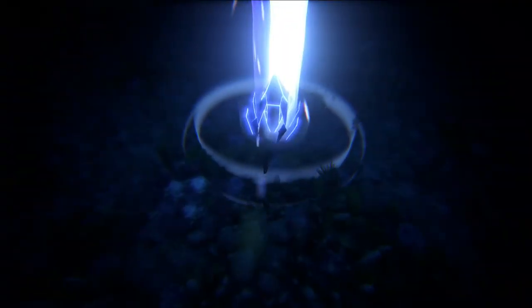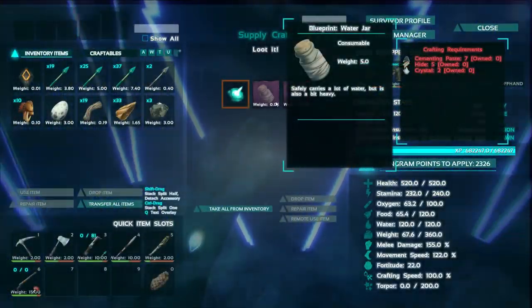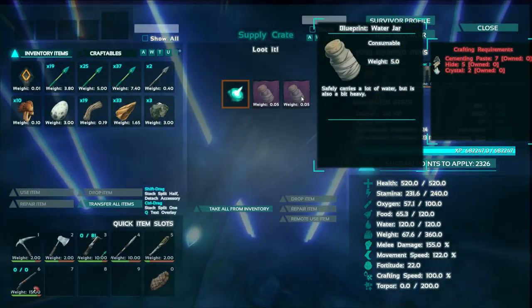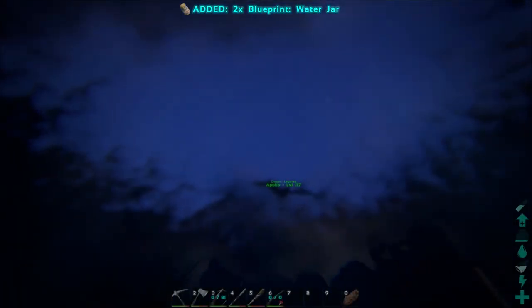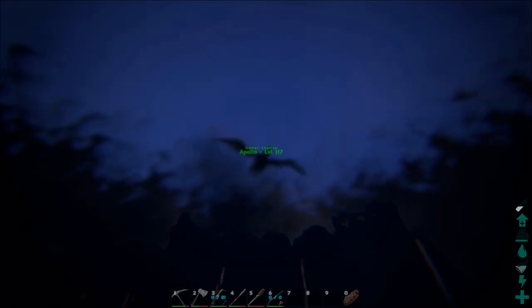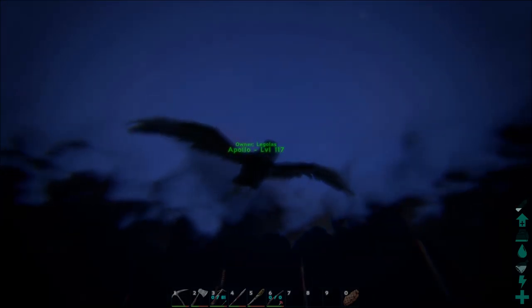What the heck is going on with this? Look at how deep it is underwater. Why is this here? This better be something good. If you didn't need one water jar blueprint, you definitely needed two water jar blueprints, because that makes sense. Why did I even stop? I should have known.